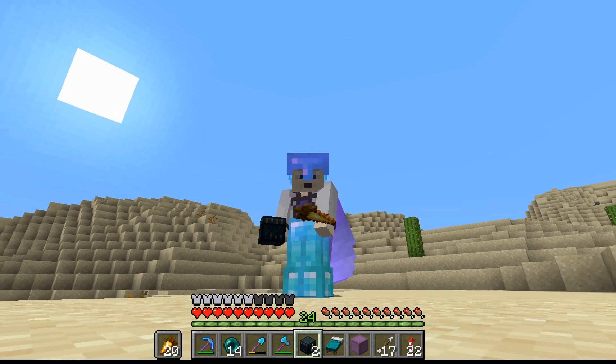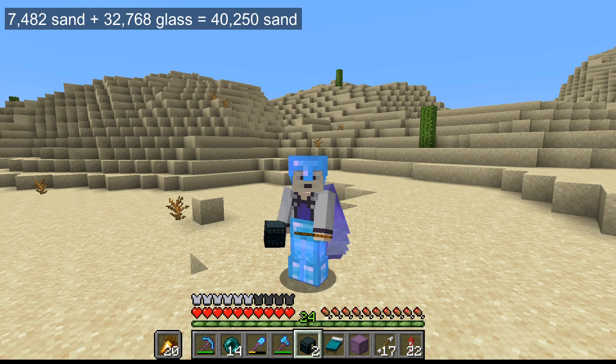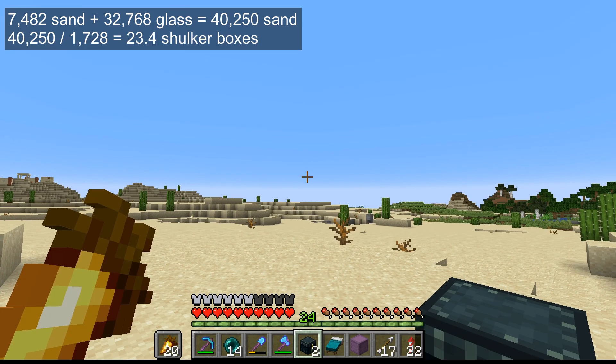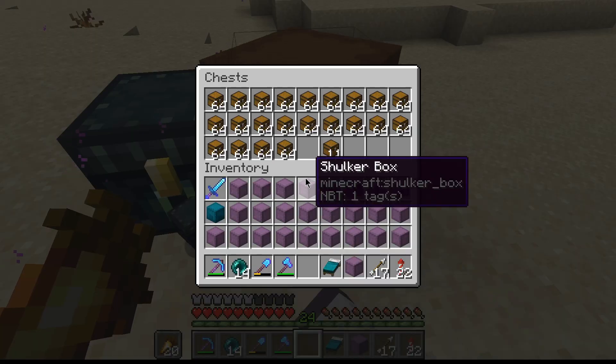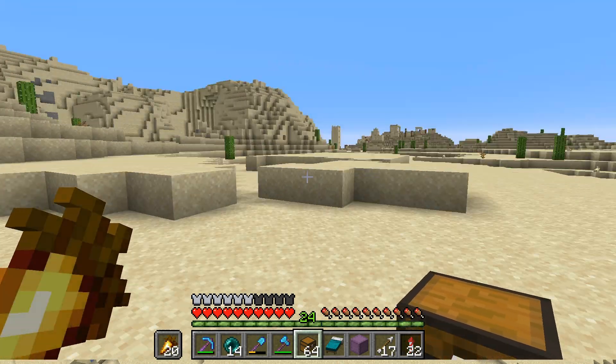For every gravel, I also need a sand in order to make all this concrete powder. But on top of that, I have to cover my whole nether hub in glass — that's another 33,000 blocks of glass I'm going to need, totaling just over 40,000 total sand for this project, which is about 24 shulker boxes. So I've got an inventory full of shulker boxes, and I'm going to have to do a nice long desert haul here.